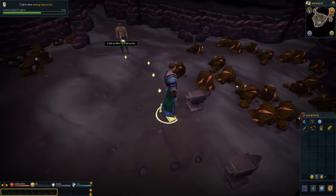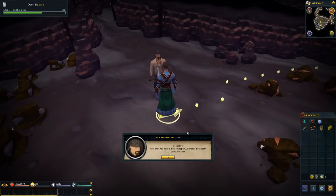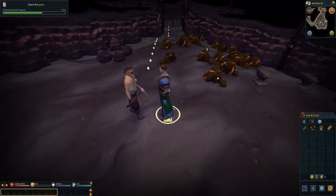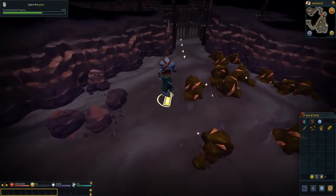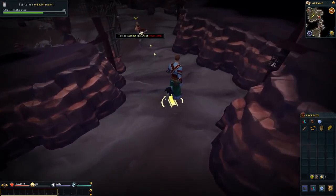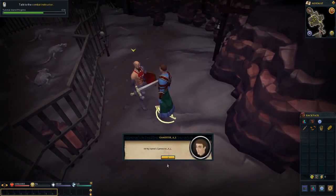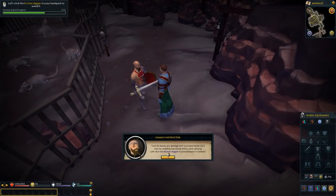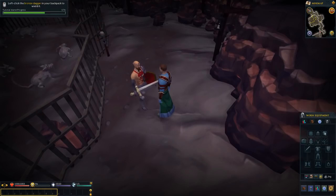Let's talk to the instructor — I'm hoping to get all of tutorial island into this first episode, by the way. He says: 'Now that you have a melee weapon, you're ready to learn about combat.' So open the gate and we're going to a combat instructor. His name is Vanaka, who claims to be the greatest swordsman alive — he likes to brag! He says: 'You'll do barely any damage with your bare hands. Left click the bronze dagger in your backpack to wield it.' So we go to backpack and left click the dagger — it automatically wields it.